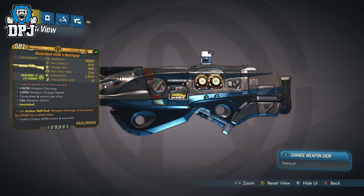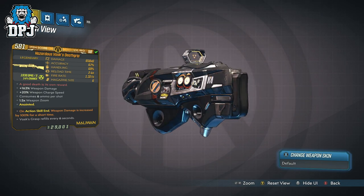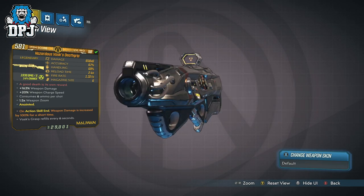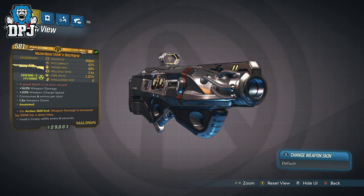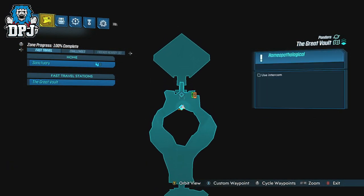Next up we have Vosk's Death Grip. This shotgun is amazing, and like most things I haven't covered already, I will bring you guys a proper review of them. But this shotgun is within the loot pool of Tyreen Calypso, who is located in the Great Vault on Pandora.